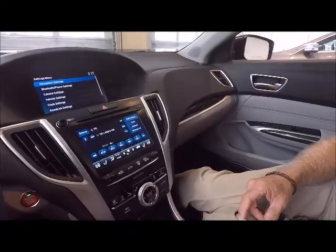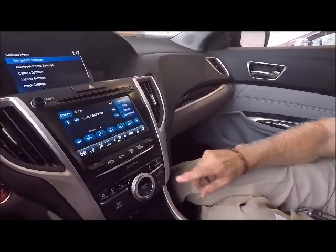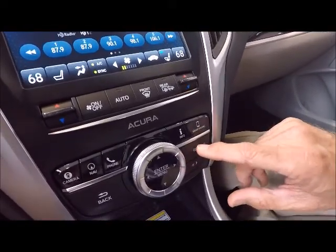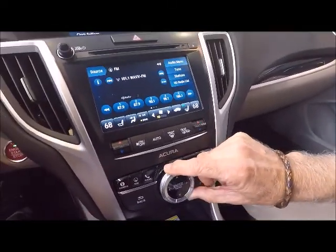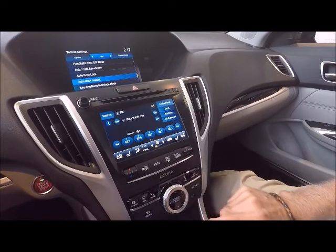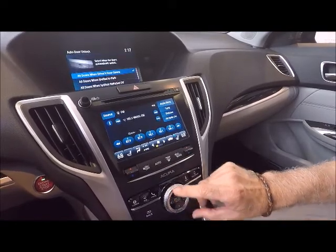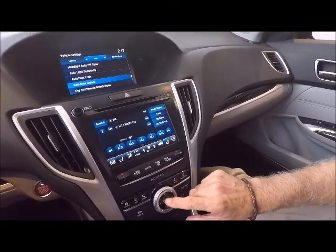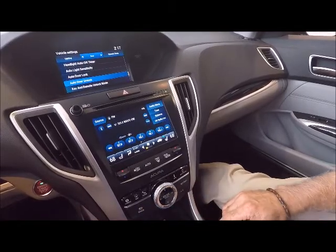Kyle, you said you only had half an hour for delivery time, so I went ahead and preset Driver 1 and Driver 2 personalized settings for you while you were in the business office. The vehicle settings are available at the settings button to the right of the menu button. Hit settings, go to vehicle settings, enter, and roll down to auto door unlock — enter. You wanted all doors when shift to park, and then enter and exit.